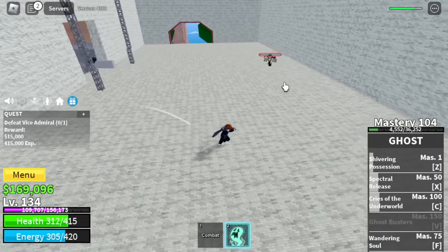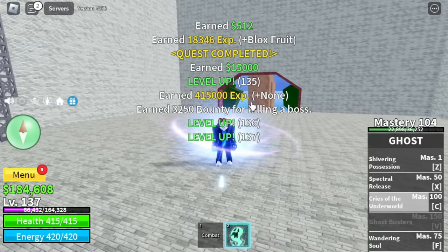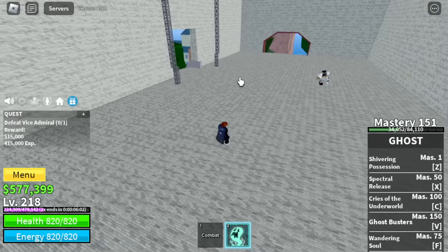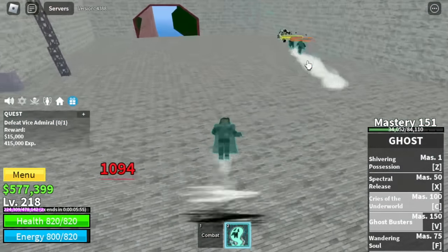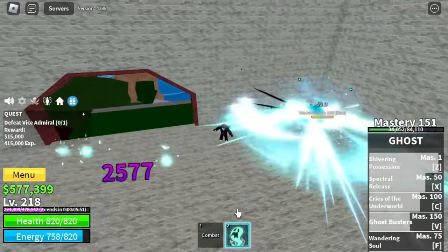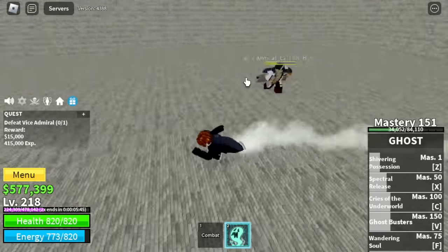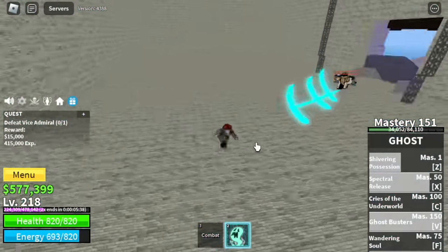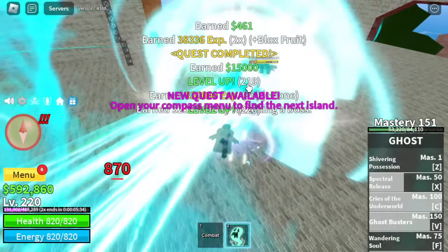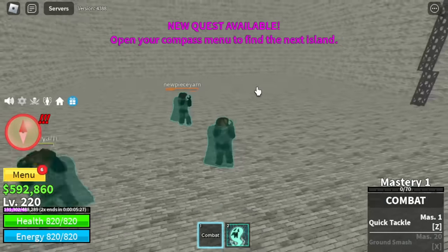We will be unlocking our final skill here in this area — the Ghostbusters. You need 150 mastery in order to unlock it and we will be staying here until 220. You will be summoning two and every time you use a skill, they will also do it — it's really good guys. The problem is when fighting mobs that are bosses and your levels are kind of near, they can easily burst those Ghostbusters. When fighting a boss, make sure to use your skills the moment you spawn them and make sure you hit them.